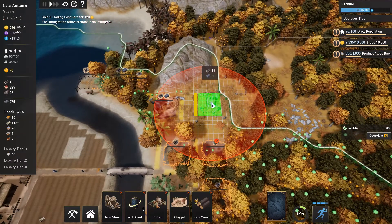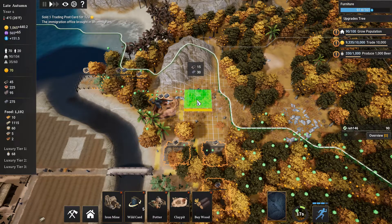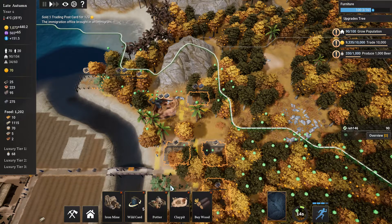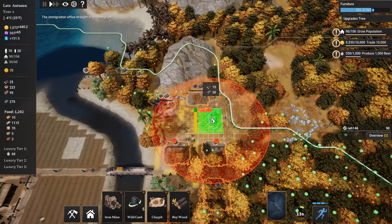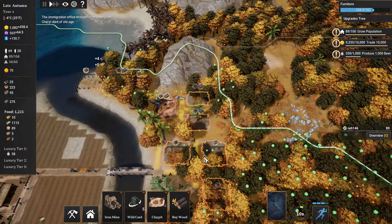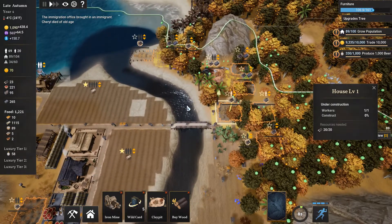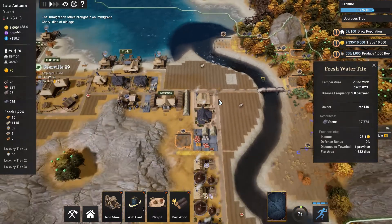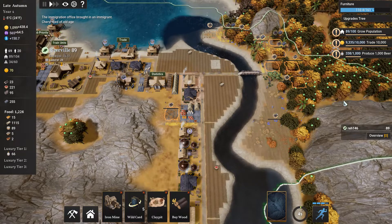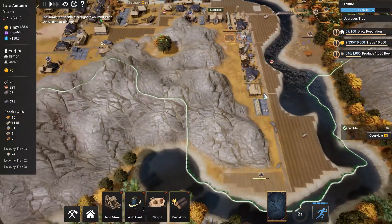We'll get the potter — I want these potters right next to the places that will be producing their clay, so let's get one right there. I won't say no to free money, but I do kind of question why you gave it to me. Our industry here is going to impact the happiness of our citizens in these homes. It's a little less than ideal, but there's nothing I can really do about it right now. The key thing is getting this additional farm online.